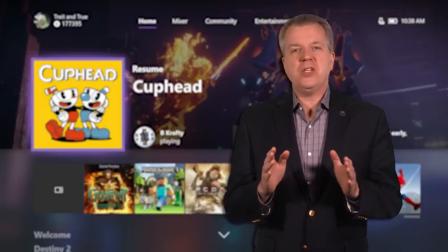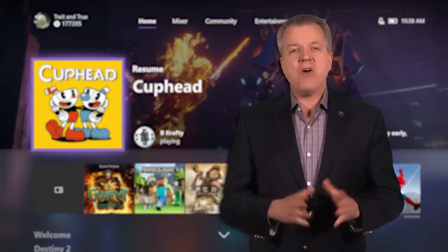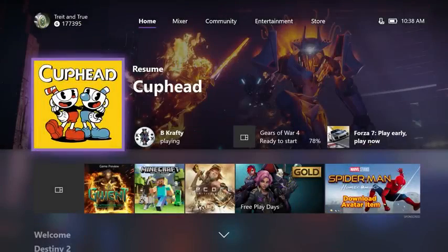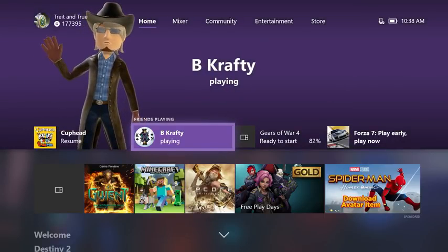We've added a lot of new features based on your feedback, designed to put you at the center of all your Xbox experiences. Let's jump in. Home is the first thing you'll see when you turn on your Xbox, and with this update, we're giving you the control to see the content you care about most all in one place. We start you out at the top of home with the last activity you were doing, along with various activities for you to discover across your console and Xbox Live.